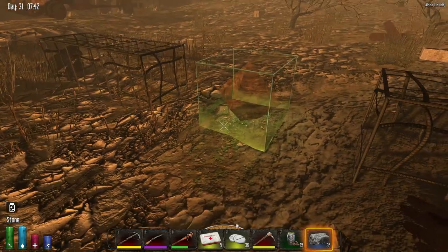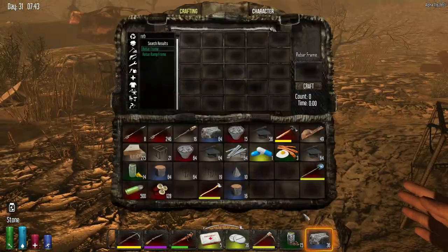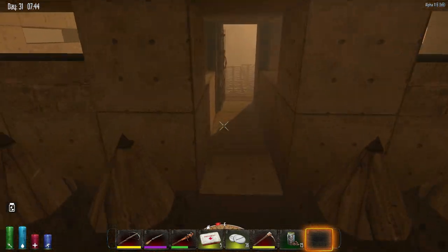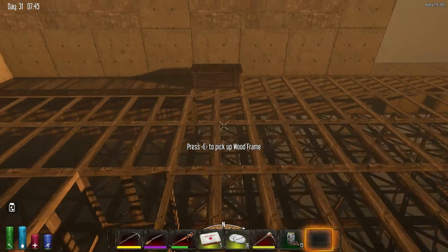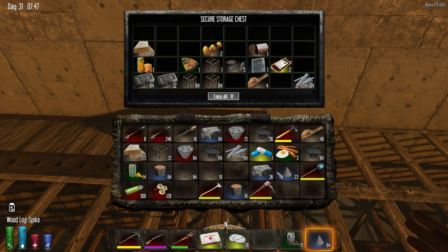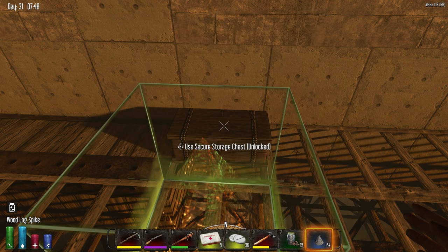So what we're going to do now is load this bad boy up with spikes. Where did I throw out my spikes? There they are. We need those and we need to be able to upgrade them right away. Do we have the wood? Yes. Do we have the iron? We do. Let's get going.